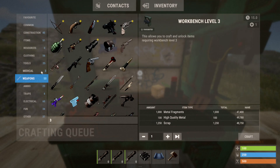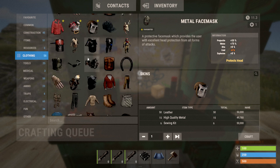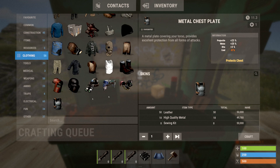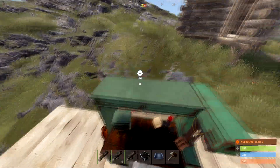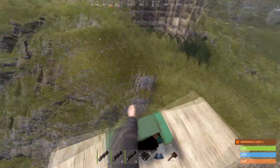For the helmet you need 50 leather, 15 high quality metal, and 6 sewing kits. For the chest plate it's 50 leather, 18 high quality metal, and 8 sewing kits. And that, my friends, is how you get a metal kit in Rust.